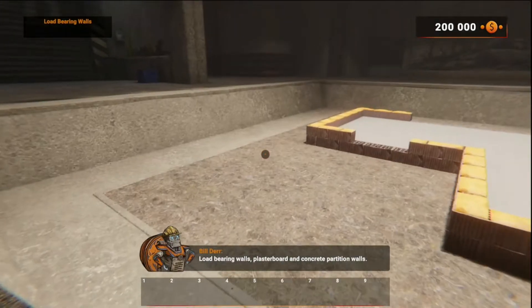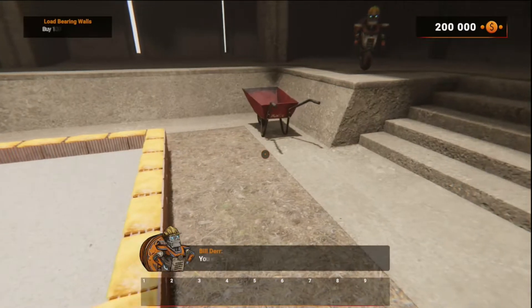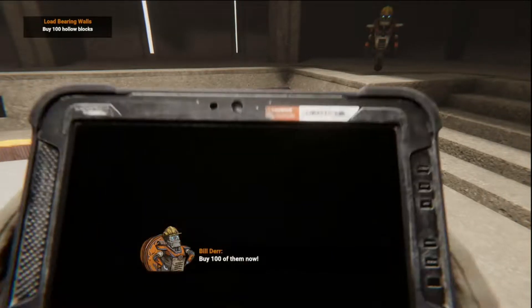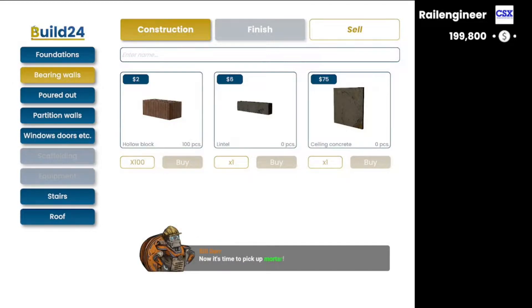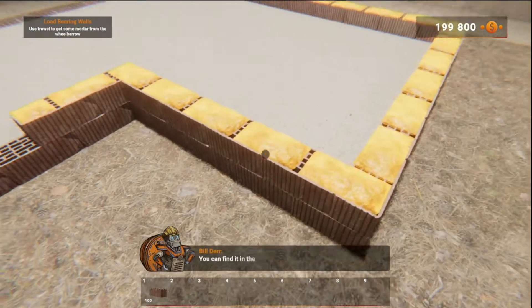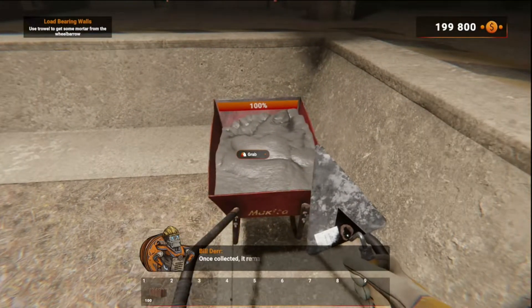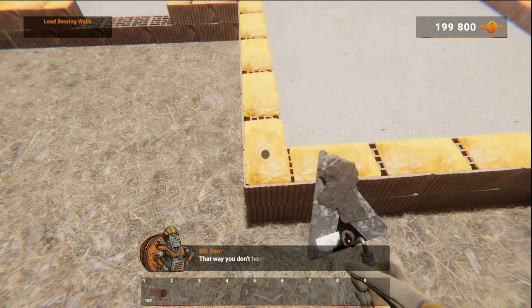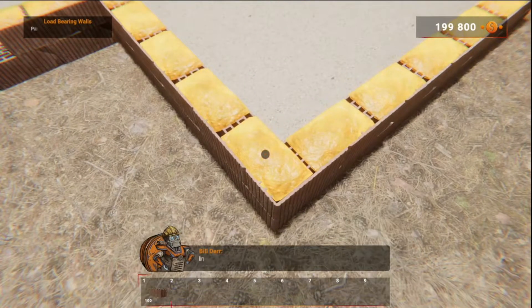Partition. Concrete partition walls. I'm being harassed by this robot — someone call 911! You'll need to get hollow blocks from the shop. Buy 100 of them now! Now it's time to pick up mortar — you can find it in the wheelbarrow. Select trowel and pick up mortar from the wheelbarrow. Once collected, it remains on the trowel until the resource in the wheelbarrow is exhausted — that way you don't have to go back and forth!